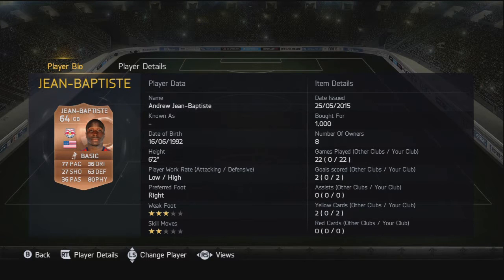Moving on to the second centre back, we have John Baptiste — he doesn't lack in height at all, he's six foot two. 77 pace, 80 physical, and 63 defending. Such a strong back line. He was 90,000 coins.